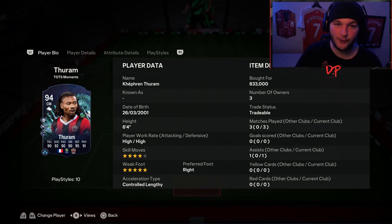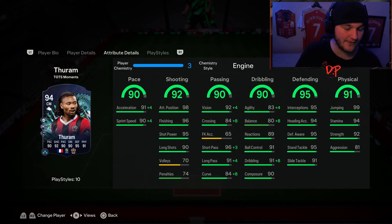We picked him up for 830,000 coins. He's six foot four, an absolute giant, with high/high work rates, four-star skills, and a five-star weak foot. His stats include a 93, 90, 92, 91, and a 95. Just looking at that card it looks sublime — absolutely insane. We went for an engine chemistry style, giving him a little agility and balance boost along with a pace boost and an even better passing boost.